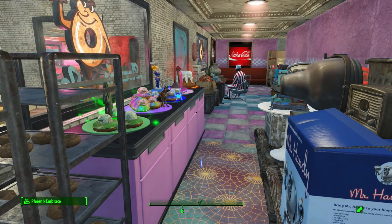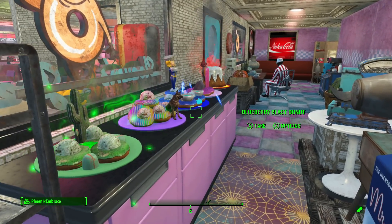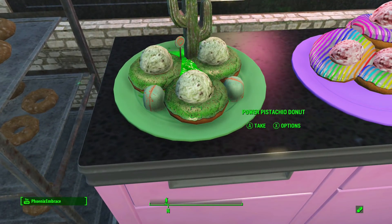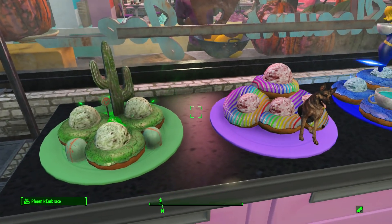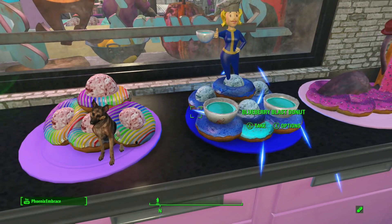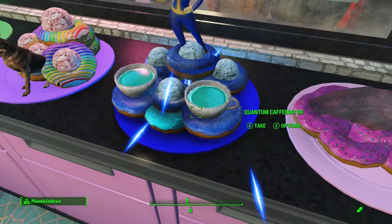Like any pastry shop, this one takes special requests and specialty cakes, donuts, or ice cream. I made some of these — I thought they'd be fun. Here's the green one: they've got ice cream, pistachio donuts, green gumdrops, a green lollipop, and a random cactus. This one is the Dog Meat one — he's got the rainbow donuts and the strawberry ice cream.